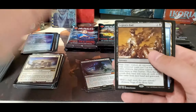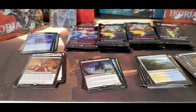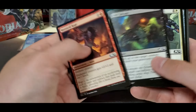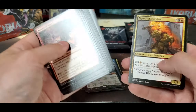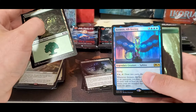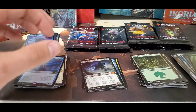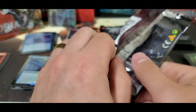Legion's End for a rare and a Demon token. Another — I think that's our third foil Skyblade and another foil rare.